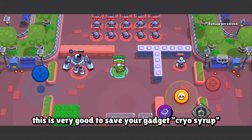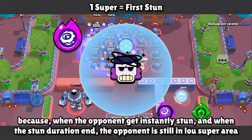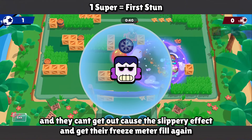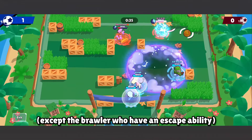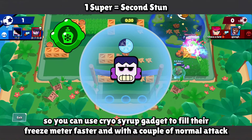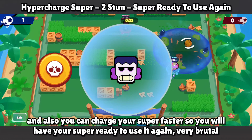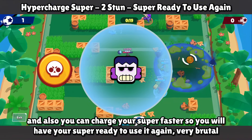This is very good for saving your Cryo Syrup gadget. Because when the opponent gets instantly stunned and the stun duration ends, they're still in Low's super area and can't get out due to the slippery effect, so their freeze meter fills again — unless the brawler has an escape ability. You can then use the Cryo Syrup gadget to fill their freeze meter faster, and with a couple of normal attacks, the opponent gets stunned a second time in one super. You can also charge your super faster and have it ready to use again. Very brutal.